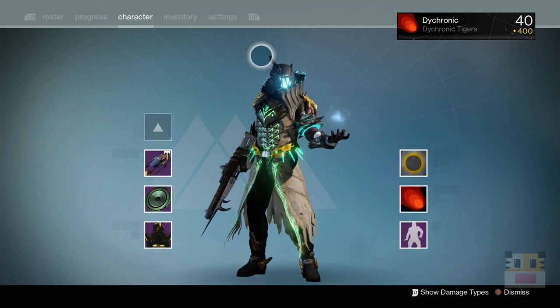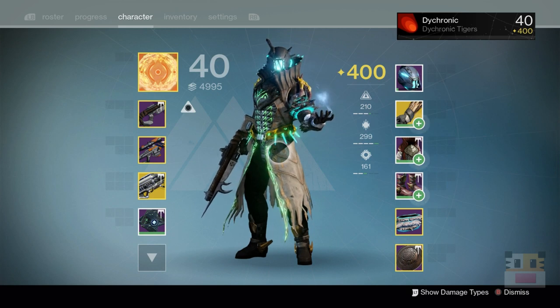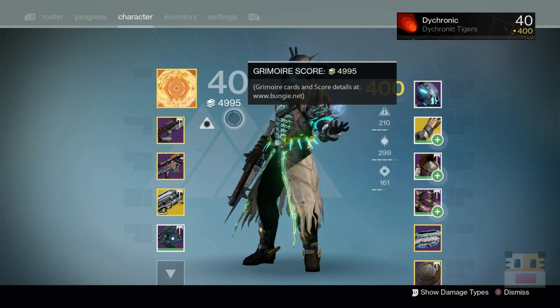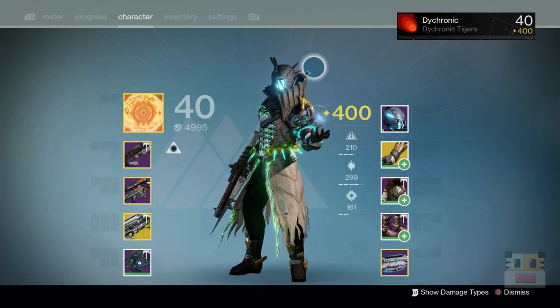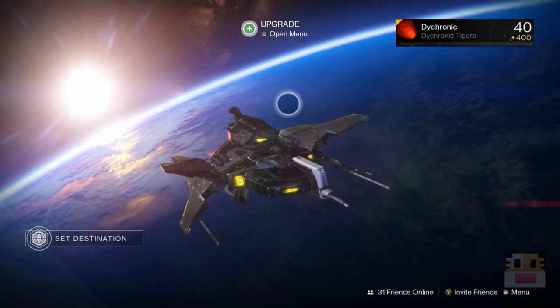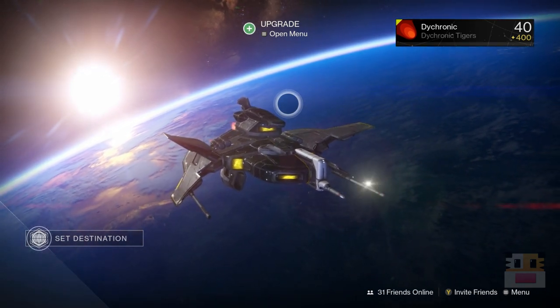I think I got this ship from like the third golden chest I ever opened and I've had it since. Jade Rabbit for the win I guess — he looks cool in an assortment of different colors. Because of the glowing green horn stuff, I like the blacksmith shader the best — it looks great. I'm very proud. Anyway, that's the 400 light setup. Hope you guys did enjoy. If you're still here, hopefully you found it kind of interesting.